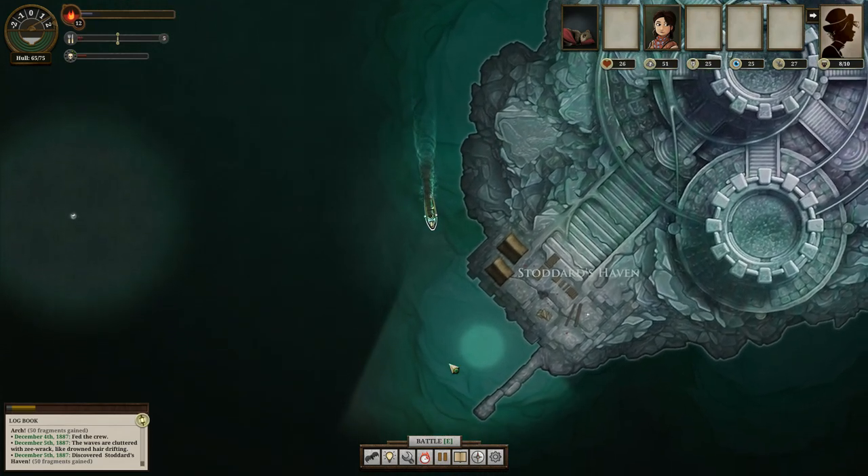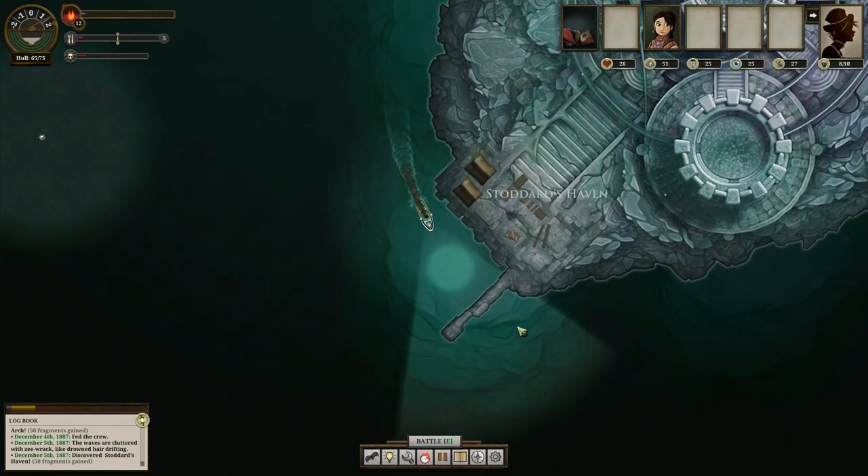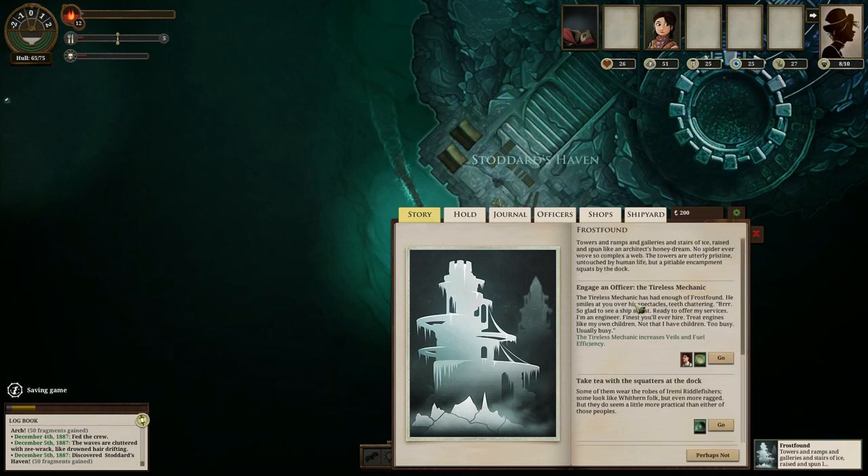Alright, Starter's Haven — something awaits us in port, which is good, because Frostfound is a lovely place to stop when something awaits us. 'Towers and ramps and galleries and stairs of ice, raised and spun like an architect's honeydream. No spider ever wove so complex a web. The towers are utterly pristine, untouched by human life, but a pitiable encampment squats by the dock.'